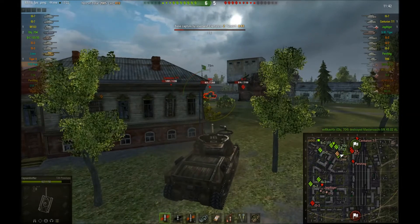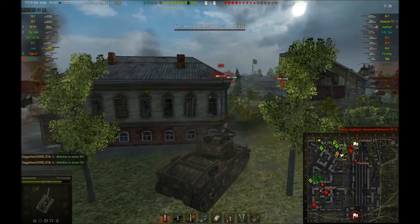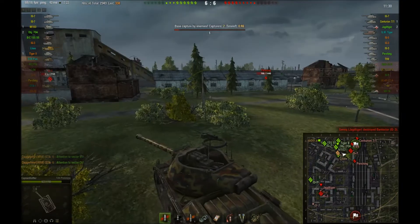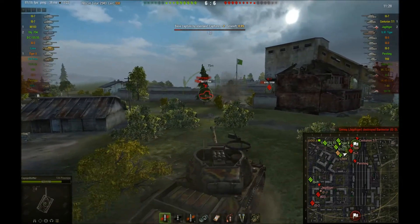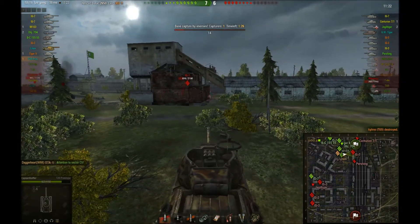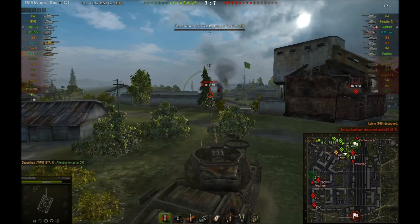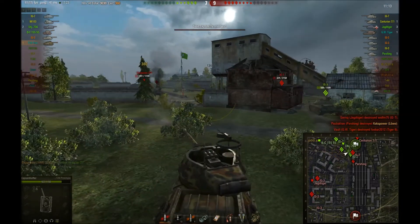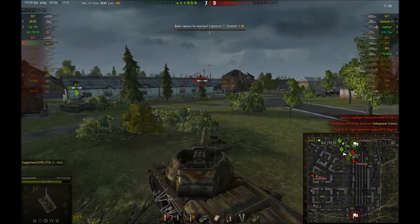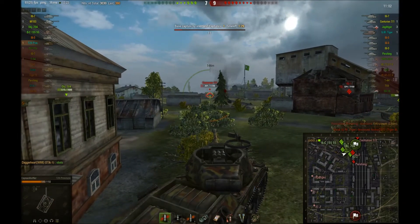I push back out again because he's not even looking at me. I'm getting another shot into him. The IS7 has pulled all the way back. I come out again keeping an eye on that Pershing though, when my team is keeping him under pressure. Come back out, finish off the T69 and pull back. I'm looking at the IS7 — I think he's going to pull out here but I think he noticed me. Come back out and sink a shell into the Centurion here. We lost Kex to the Pershing.